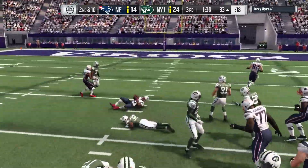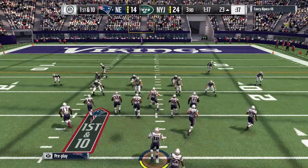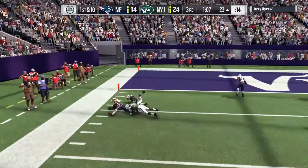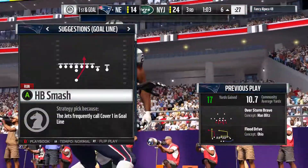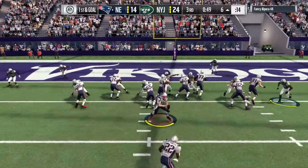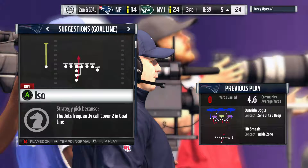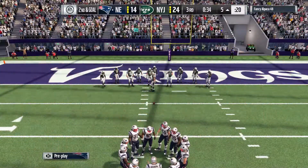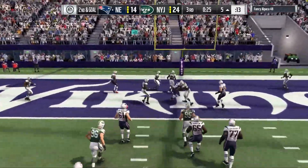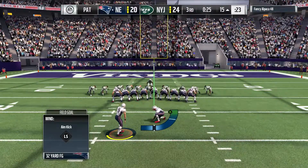Young the fullback gets 10 yards, earning a fresh set of downs. This guy can do a little bit of everything — not just a lead blocker. Now inside the red zone at the 6-yard line. A drag route against man coverage to the tailback — no gain, setting up second and goal. Against the run they stacked up the defense. Manning throws on second and goal — caught! Touchdown Patriots! Devin Funches, a 5-yard touchdown, and the Patriots are back within a score.